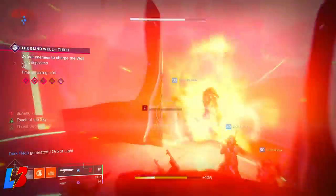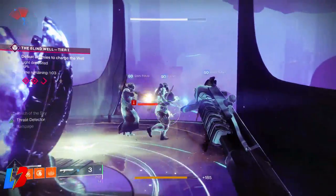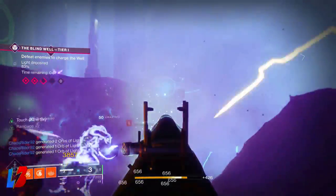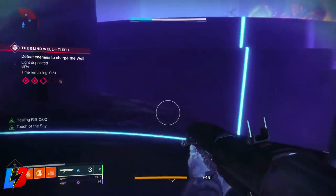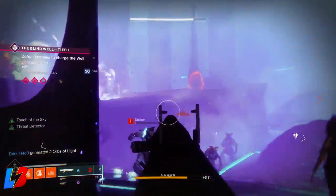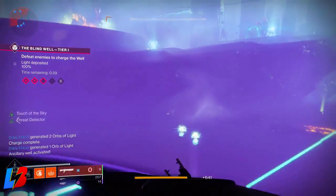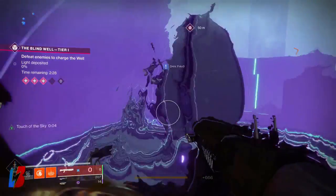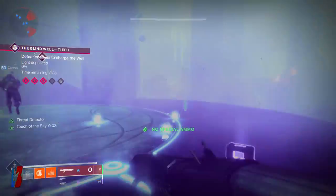You're going to need to keep an eye on this. If you're in a fireteam, I'd suggest putting someone in charge of killing the Anathema, getting the Harmony, and killing the Servant. That way other people can just worry about killing the adds. Once the Servant is killed you go back to filling the well or the light by killing more enemies. The more enemies you kill, the faster you fill the light.